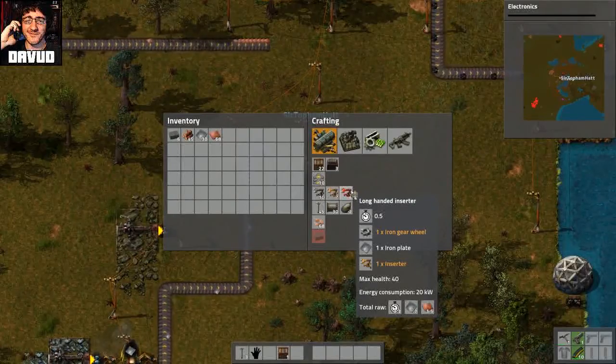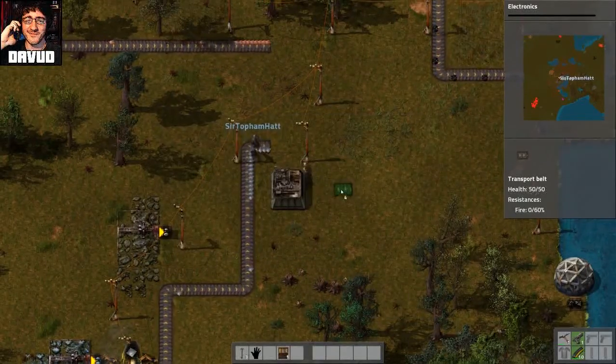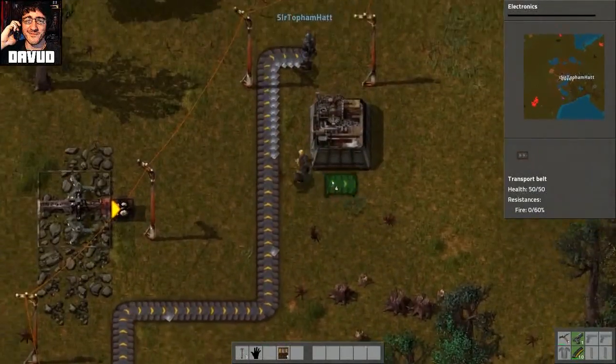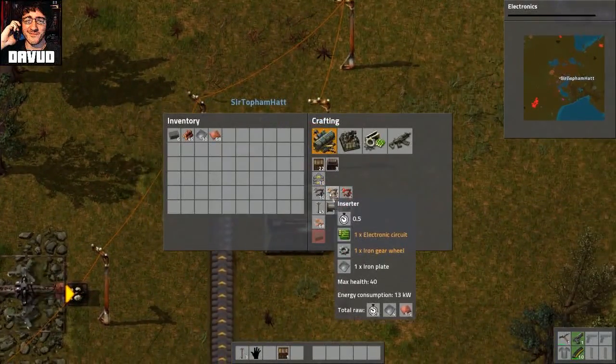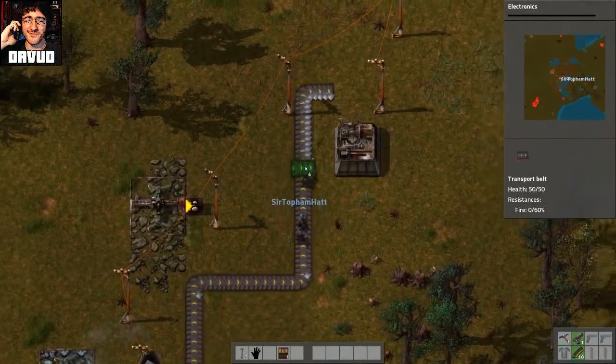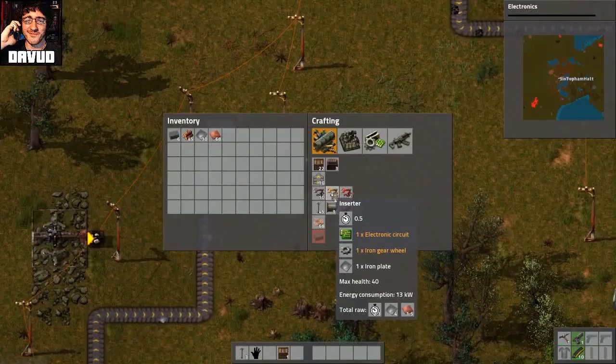A long-handed inserto. Fuck, that sounds rude, doesn't it? That's basically an inserter that grabs from like one square further away.